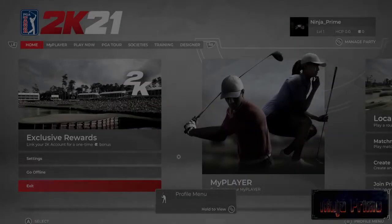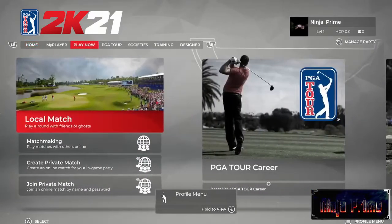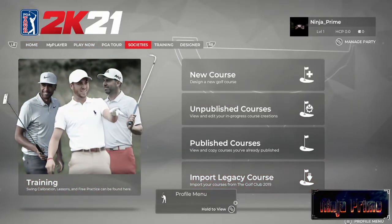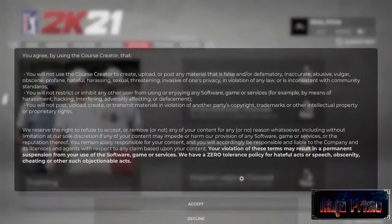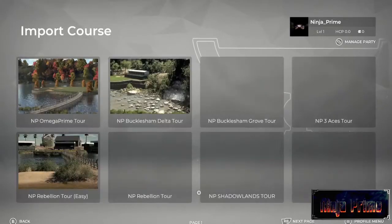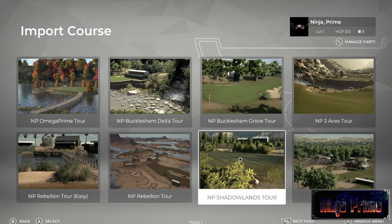Back to the main menu. This is something I should have done in PGA Tour - import legacy course. That's what I want to do. If I click on that, you agree and accept. Import courses - excellent, so it shows up the courses I already have.